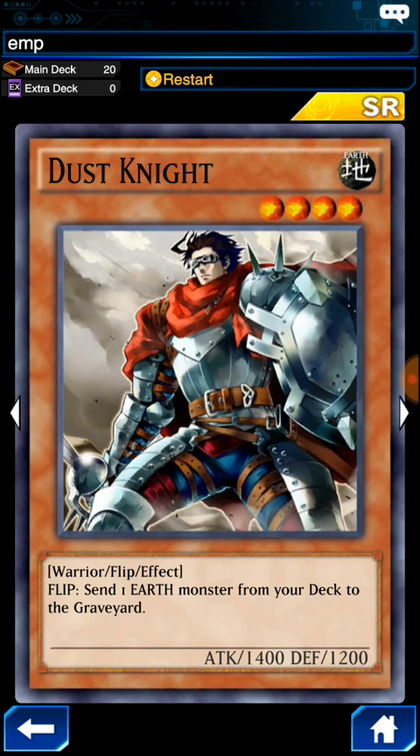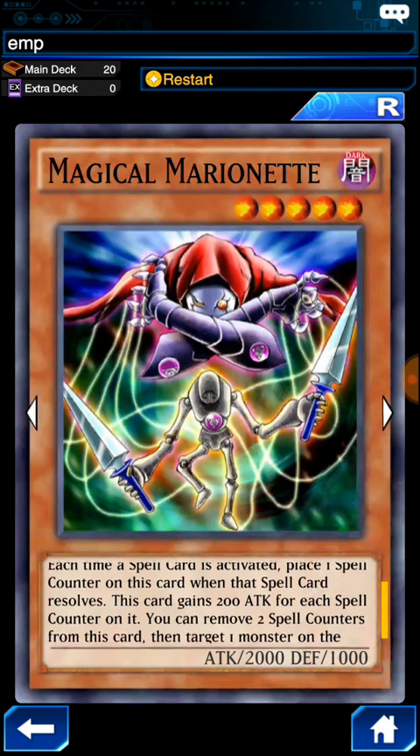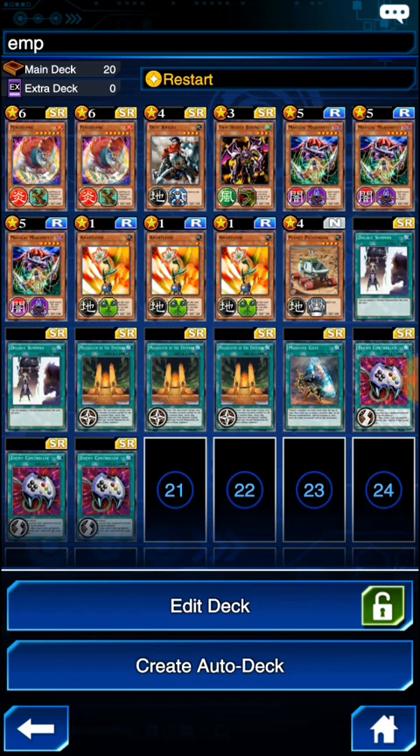I'm playing 1 Dusk Knight. I originally was playing 2 Twin-Headed Behemoths, but I traded one out because you can only activate the Dusk Knight effect once. I'm also playing 1 Twin-Headed Behemoth. This card is completely ridiculous — if you know how to play with it you can destroy a ton of monsters. Each time a spell card is activated, it places 1 spell counter on this card when that spell resolves. This card gains 200 attack for each spell counter, and you can remove 2 spell counters to target and destroy 1 monster on the field. The spells your opponent activates also count, so you always have spells — that's the reason I'm only running spells and no traps.